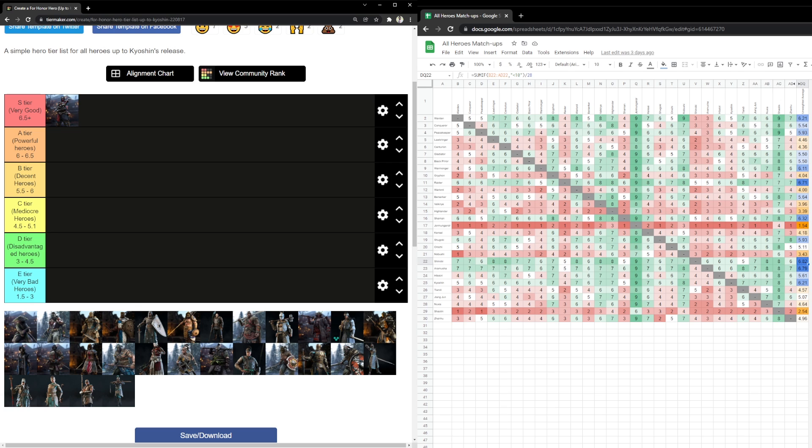He also has an undodgeable heavy or kick mixup, just like a lot of heroes that are getting reworked nowadays. Compared to his neutral mixup though, even if it's reactable and unpunishable, I still believe his neutral game is stronger. With the undodgeable heavy or kick mixup, you can do a lot of damage, but it's also an unsafe option — if the opponent makes the right read, he gets the punish. Whereas with his neutral mixup, if the opponent reads correctly, Shinobi doesn't get punished.